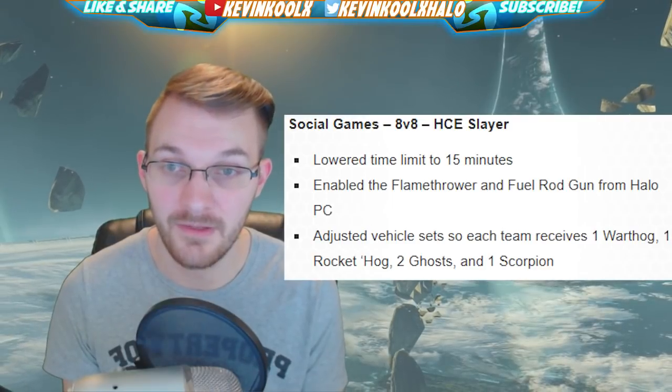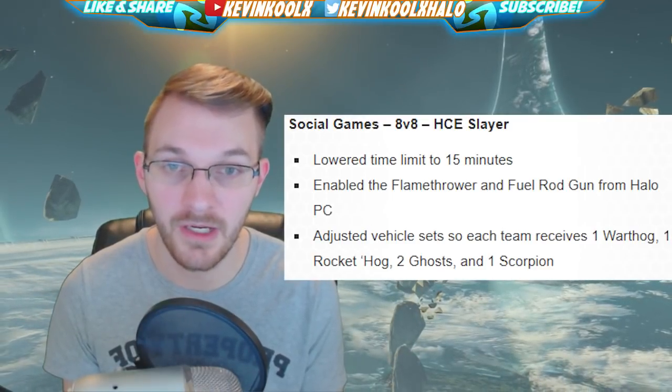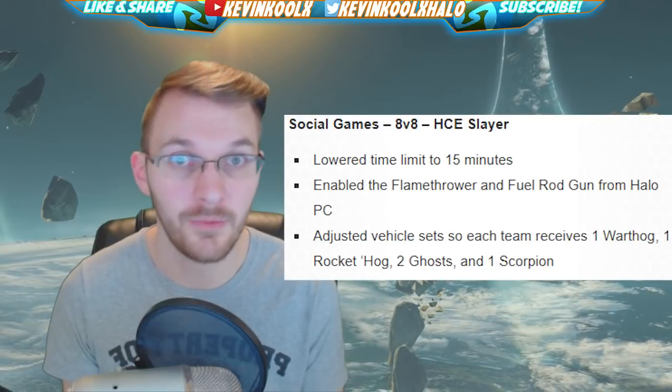They also adjusted vehicle sets, so each team receives one warthog, one rocket hog, two ghosts, and one scorpion.